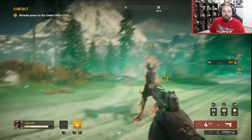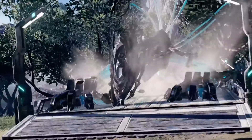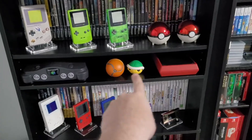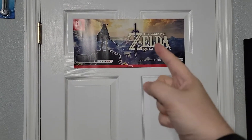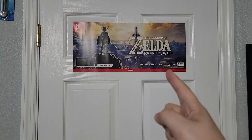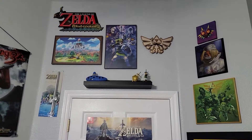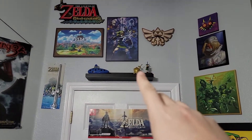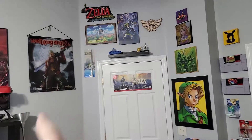Hey, look, it's the door again but this time with a little Breath of the Wild. Just like before we're gonna start here. As you can see I've kind of changed what I had above the door — it used to be all Yu-Gi-Oh stuff but now I have Legend of Zelda. I have a little spot open because I'm waiting for something to come in. I moved a lot of my Zelda stuff to right around the door.